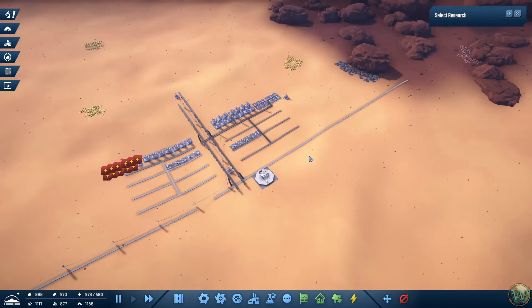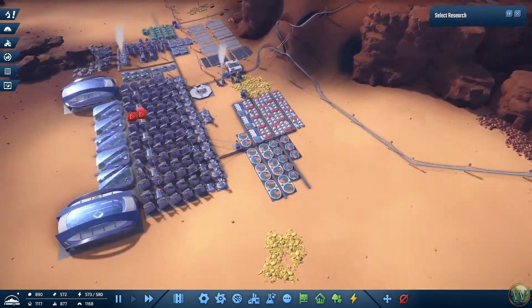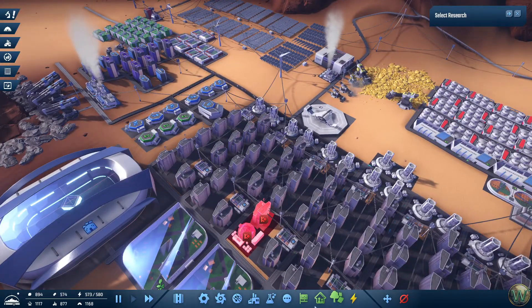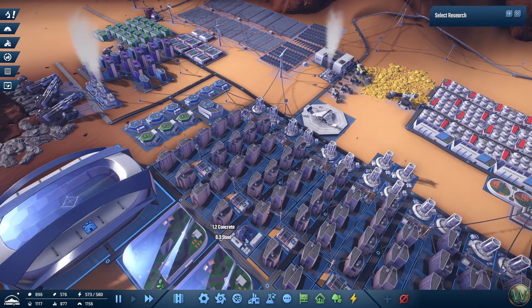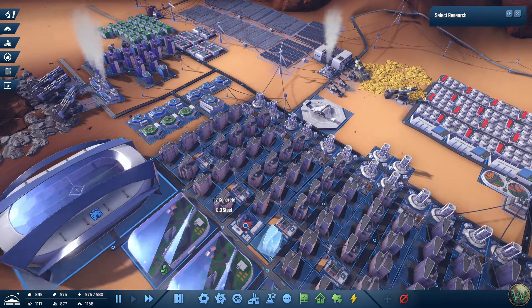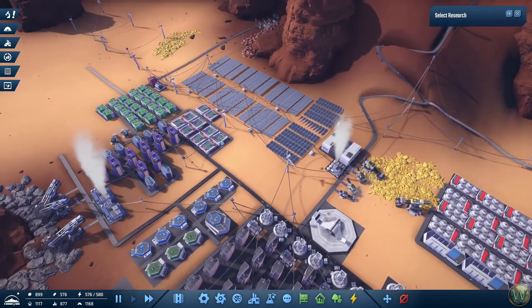Today we're going to design and build the areas for building the appliances. Oh, what happened here? I read something about this - there's a slight bug where sometimes when you load the game back up things get rearranged and there's not anything you can really do about it but just fix it. So we're going to work on the appliances.